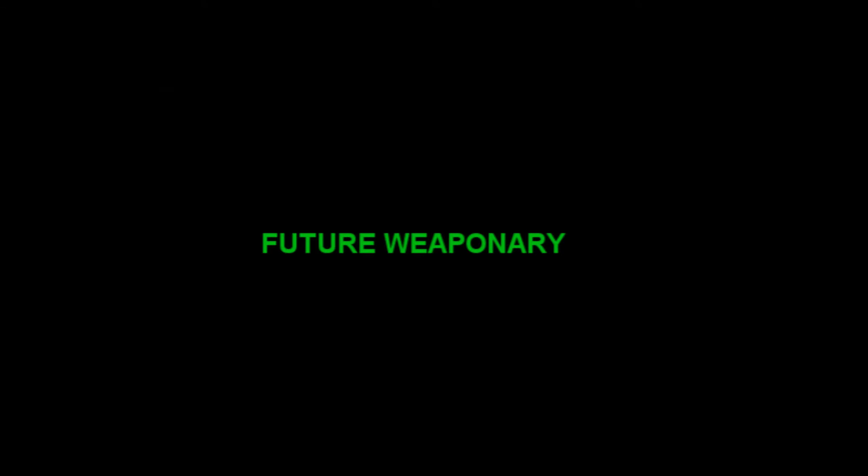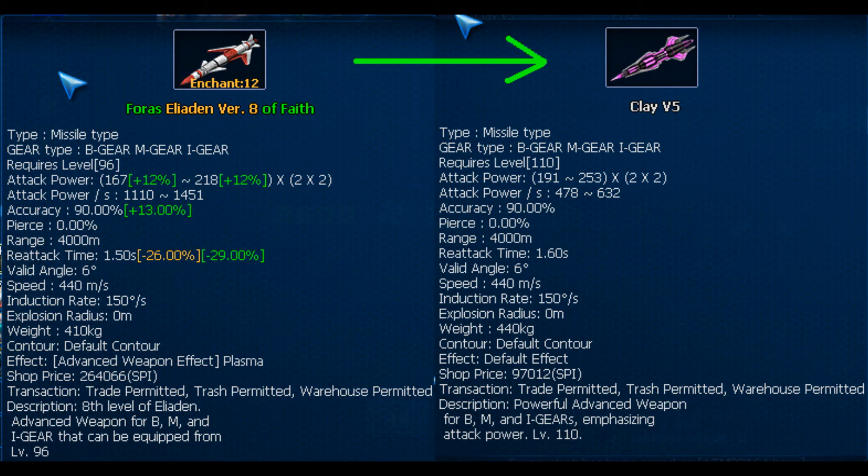Let's look at the future weapons. I'm gonna build Digitalish version 5. As a main weapon I'm gonna switch Illidan for Clay V5 and I'll try to get similar fixes or just min-max re-attack.